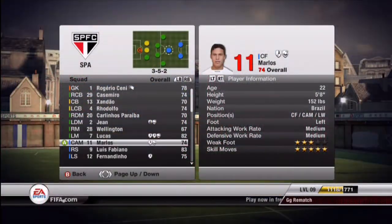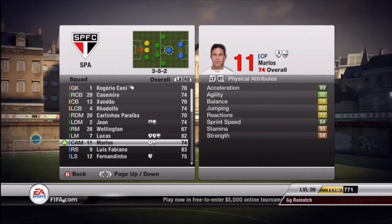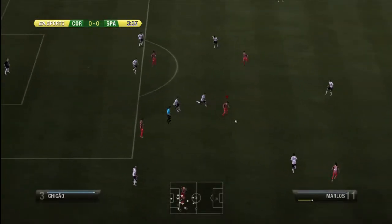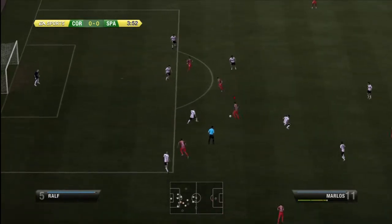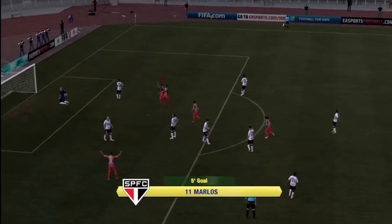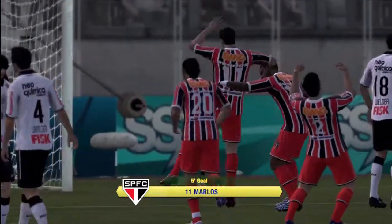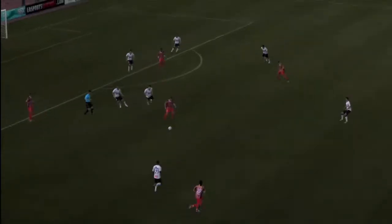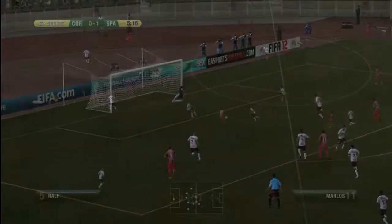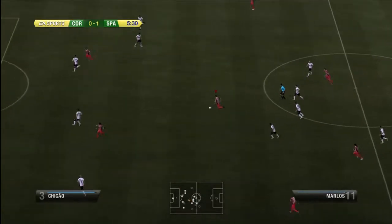After Lucas, now it's Marlos. Marlos might be the best player on this team. He has 84 sprint speed, 89 acceleration, 5-star skills, and 100 shot power. This man's left leg finds the back of the net more often than anyone on the game. I use his 5-star skills, pull a perfect scoop turn right around the defender, and strike into the upper right-hand corner of the net.